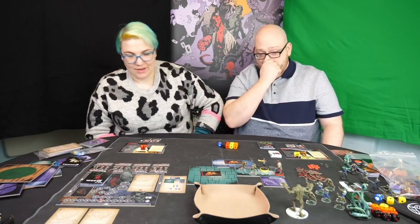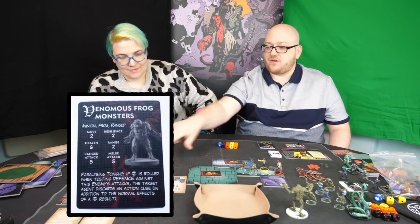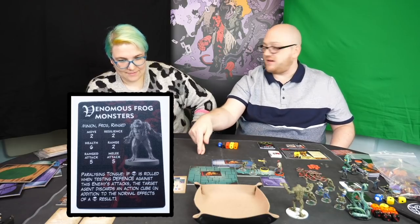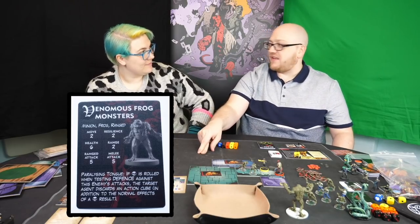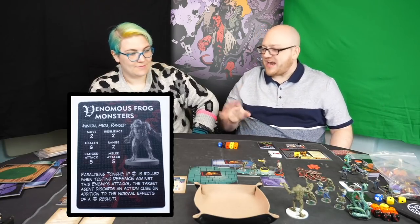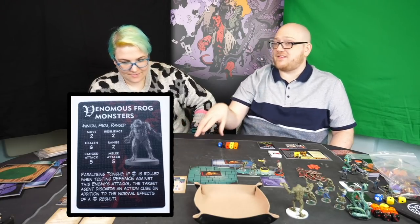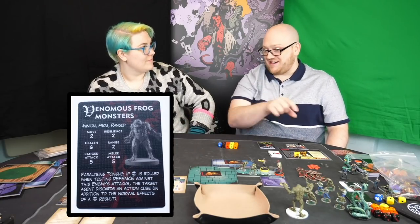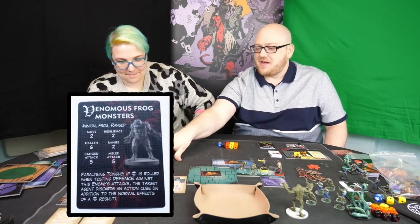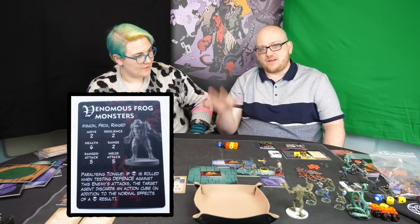Now Hellboy gets hit by that ranged attack. So the Venomous Frog Monsters have got a couple of stats here that are important. They've got a range and a ranged attack value. Range is how many areas they can shoot. Generally this game is quite claustrophobic — you don't have a lot of huge long corridors, so unless they've got a really short range you're going to be in range of it. Although in the Conqueral Web expansion there are some really long shooting gallery kind of situations. It has a ranged attack of five, that means I'm going to take five points of damage.